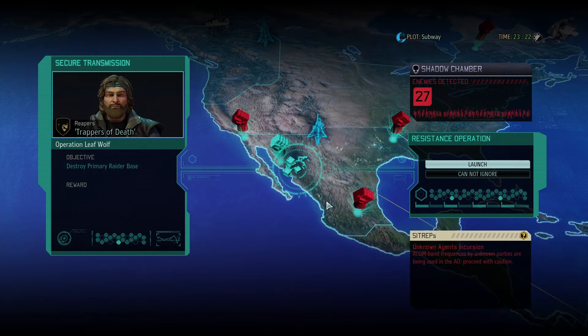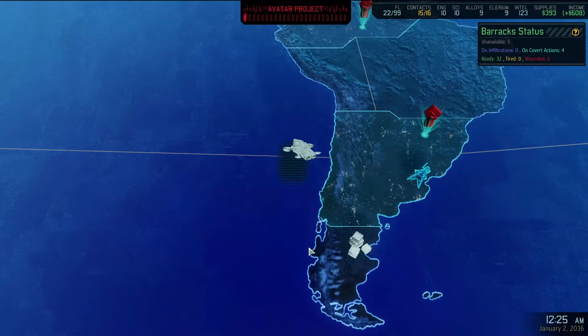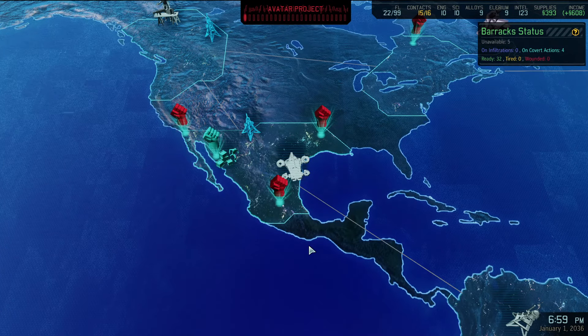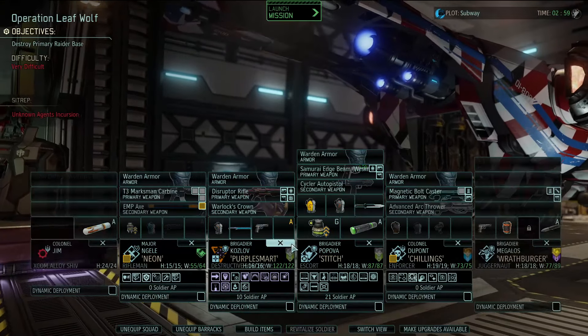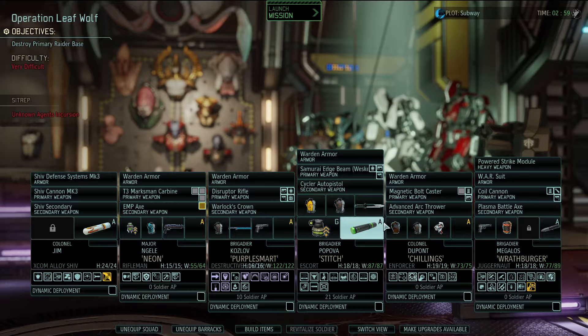Now for the important part - taking out Rogue XCOM. And hey, Unknown Agents Incursion - even more Rogue XCOM is here. There's at least 27 enemies, then this might be one other group. You can't ignore it either. Now there's already four lads in this mission. It should be Parrish, Jek... I want to say Pillowmore and Chef Bear are the other two. So with that in mind, we need to send a whole other squad to go with them. We just have to think who do we send in.